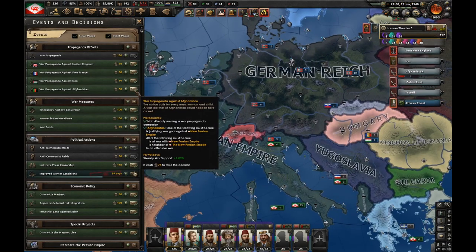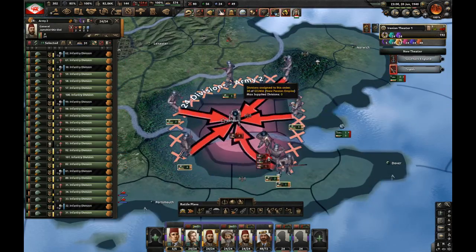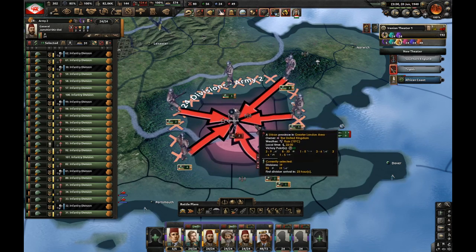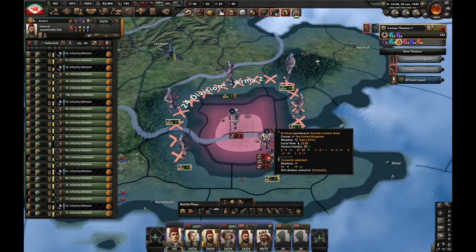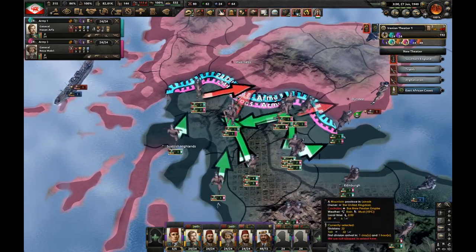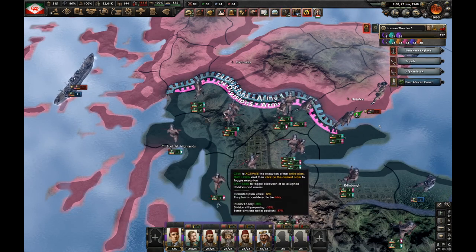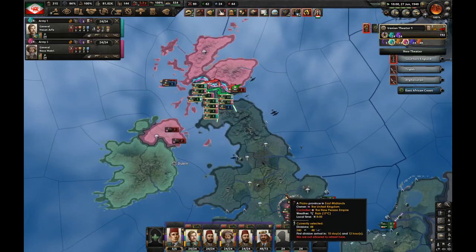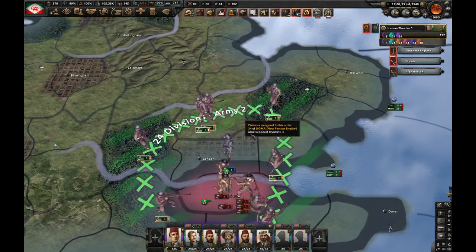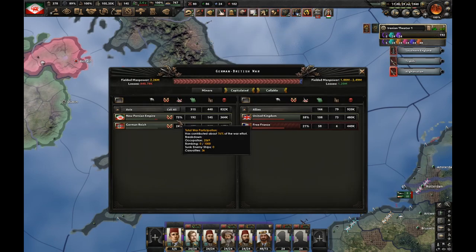Let's do war propaganda against Afghanistan. As you can see, just like that we're already at 63% war participation — I'll try to get at least 70%. Norway has capitulated too — good job Germany. We've reached northern Scotland, but let's not push — we might capitulate the UK by accident and we don't want that. Let's go for aviation effort now. The German division took London — typical German AI. However, I did get 75% war participation.